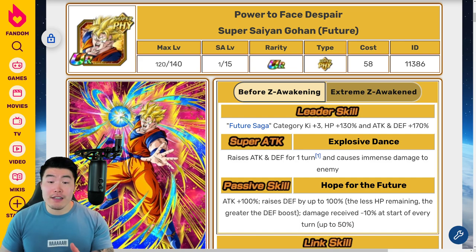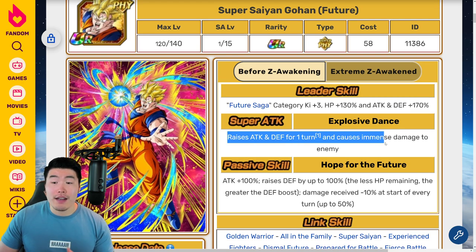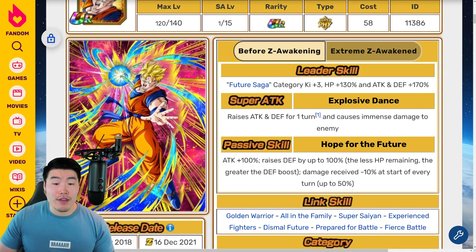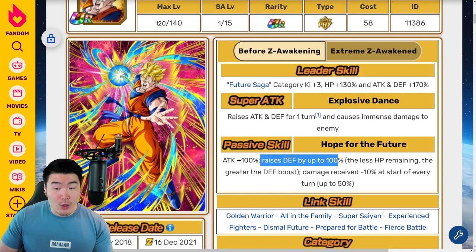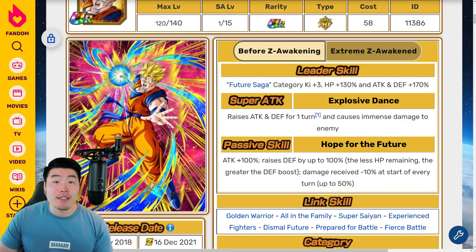Before the Extreme Z Awakening, his leader skill is Future Saga Ki plus 3, HP plus 130%, and Attack and Defense plus 170%. Super Attack raises Attack and Defense for 1 turn and causes immense damage. Passive is Attack plus 100%, raises Defense by up to 100% — the less HP remaining, the greater the Defense boost — and Damage Received minus 10% at the start of every turn, up to 50%.